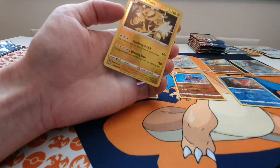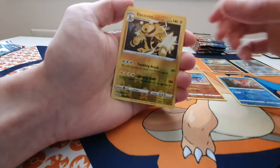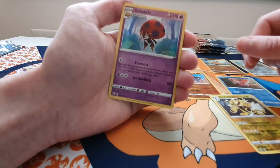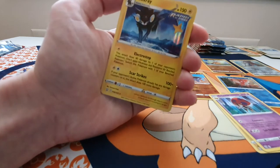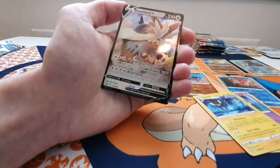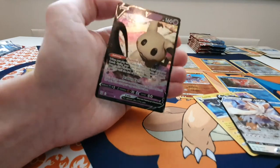So that was the first 10 packs. My highlights personally were the Reverse Holo Electivire, the Holo Orbeetle — very nice — the Holo Rapid Strike Luxray — I do really really like this card — and the Stoutland V, and of course the Mimikyu V as well. Look at that artwork.